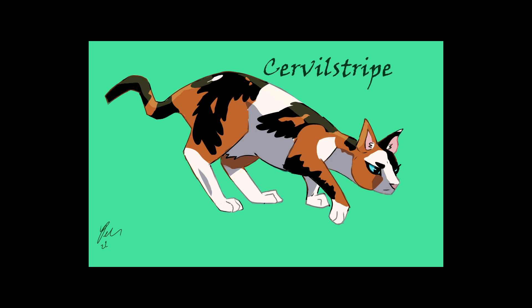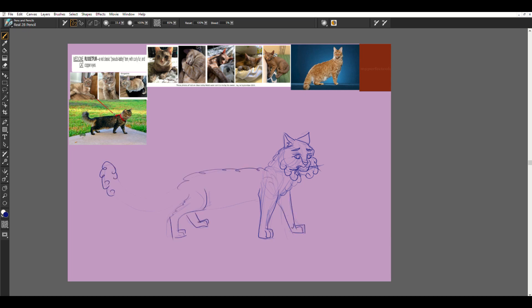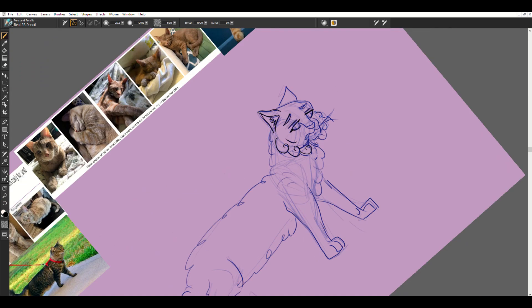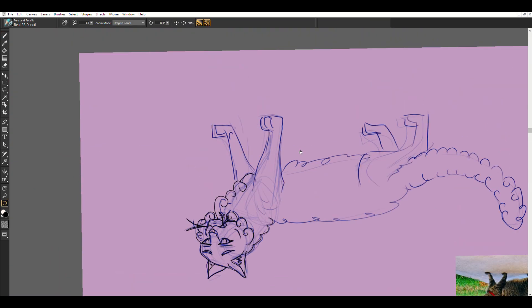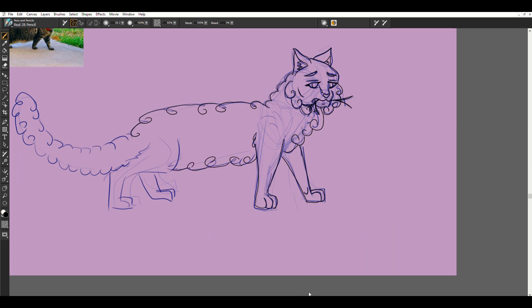Our next cat is our medicine cat, RussetFur, described as a red classic pseudo-tabby tom with curly fur and copper eyes. His design gave me some troubles between the pseudo-tabby — which nobody can agree on the meaning of — and what curly fur should depict. I went with a general soft-boy look for him, which does match his personality very closely, as he is a very gentle cat. RussetFur came over to the clan after the majority had departed, alongside his sister ShrivelStripe.